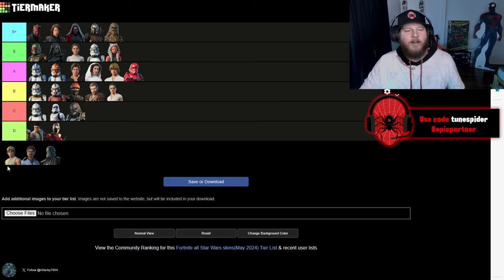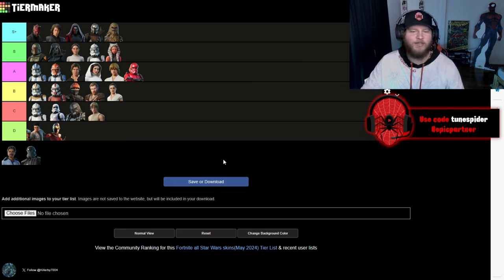Dagobah Luke — I don't know man. He just looks sweaty and gross. I'm not really feeling it to be honest. I know it's when he was training and carrying Yoda on his back and all that, but he's gonna go C. I'm not really feeling that one. But the Yoda back bling — that would be an S-plus-plus-plus-plus-plus. Up next we got Lando, the other Riz Master.